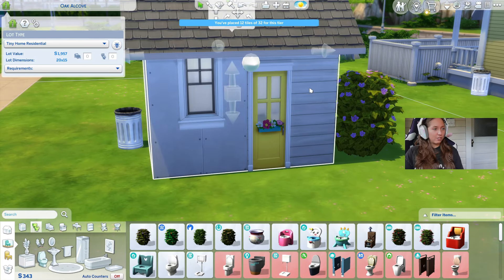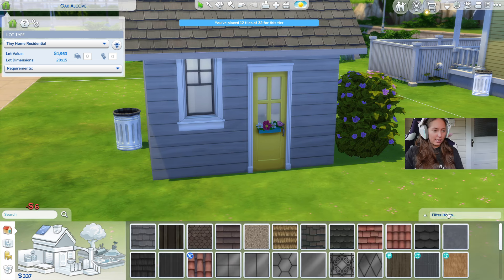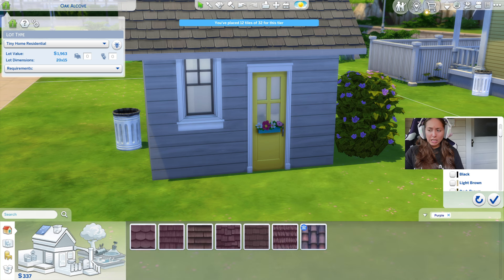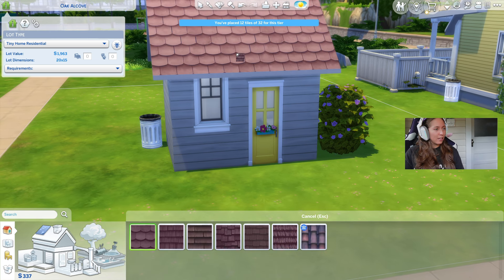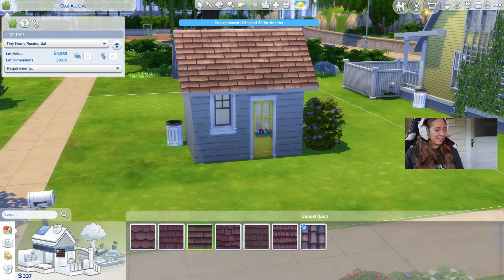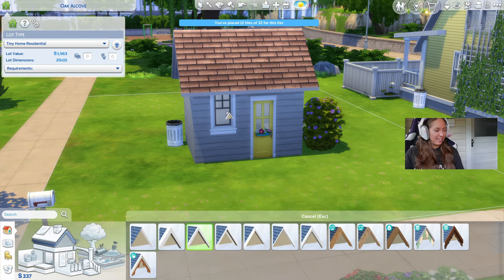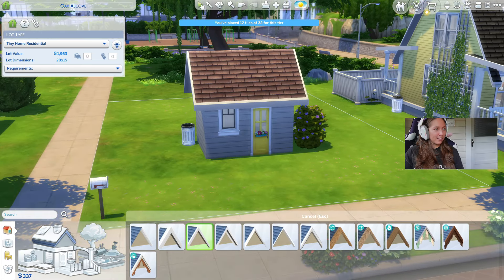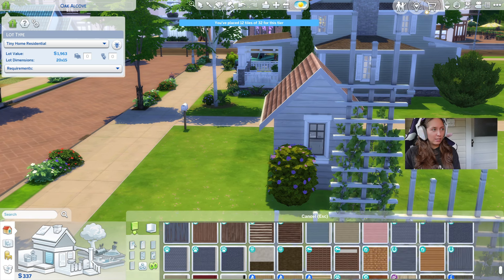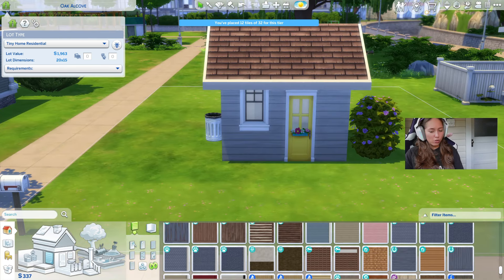Let's do the white siding — so cute. And then I have an idea, I have a plan, I have concepts of a plan. Purple! Wow, that's so cute! I'm obsessed. Trim makes everything better — that's obviously the cutest thing we could ever have. We need more. Shrink it down like that — that is so adorable, I'm obsessed.